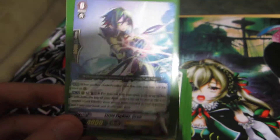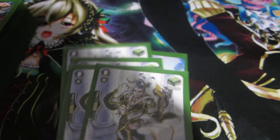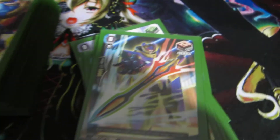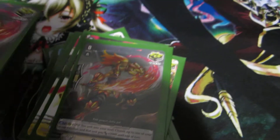The starting vanguard is the 4000 searcher grade 3 guy. We have four heal triggers — pretty obvious those are needed not to die. We have four draw; I probably want to run six. Gold Paladins are probably the only deck I'm going to say that about. And we have eight critical, because I generally hate draw triggers if you don't know me enough by now, but they're there.